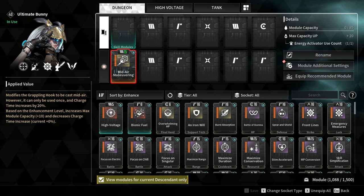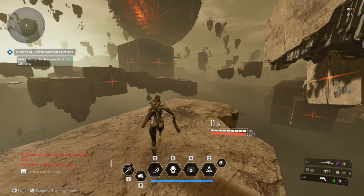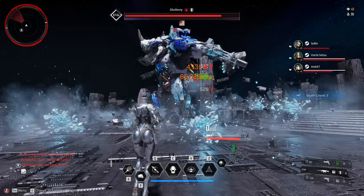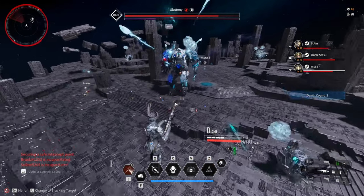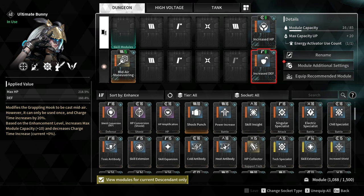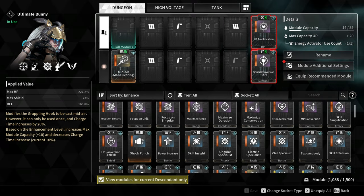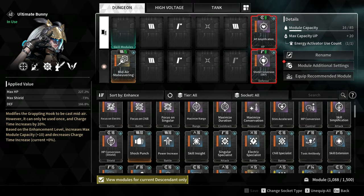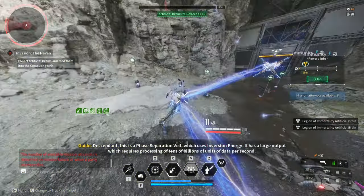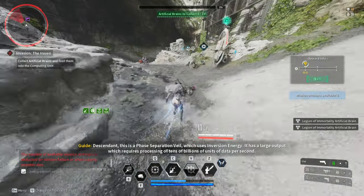For the modules, let's start with the best sub module in the game: Mid-Air Maneuvering. This is the best grappling hook module because you can grapple anywhere and reposition on the spot. For the health and defense modules, you can go for Increased HP and Increased Defense. You can also go for HP Amplification and Shield Conversion, which will increase your HP and defense a little bit at the cost of your shield. Personally, I don't really care about shields since they are not affected by defense or any damage mitigation.